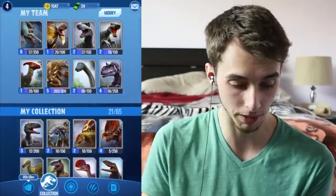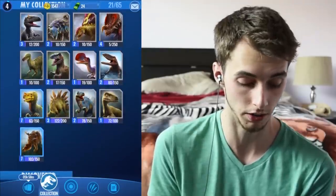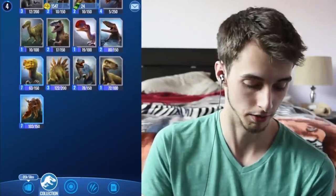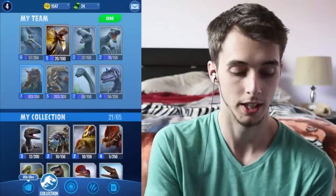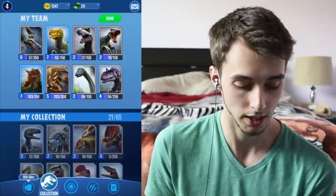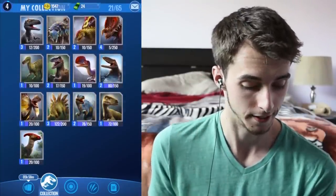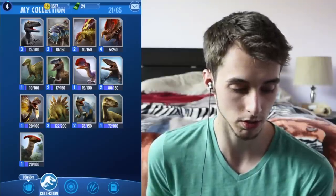Now I want to switch in some dinosaurs that could be pretty decent that aren't in my battle team. WooHooSaurus is definitely going in. I'm going to switch out Parasaurolophus because I don't think it's very good. Lophosaurus isn't good either. I'll go for Proceratosaurus and switch out Majungasaurus — Sucumimus has the bleed swipe which is really good.